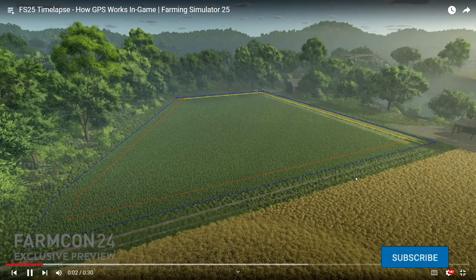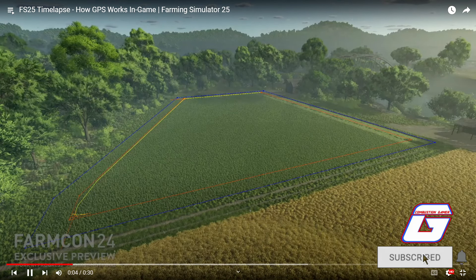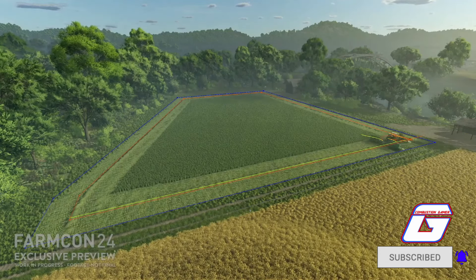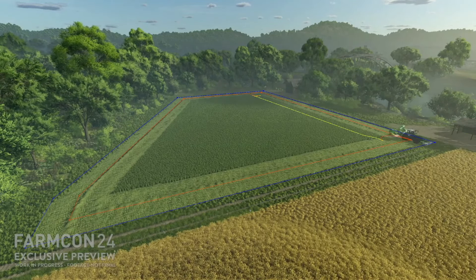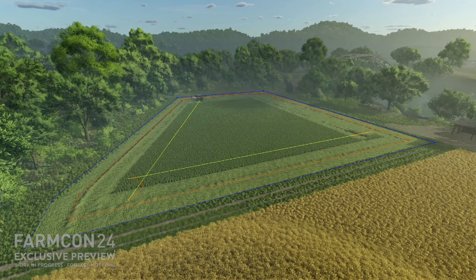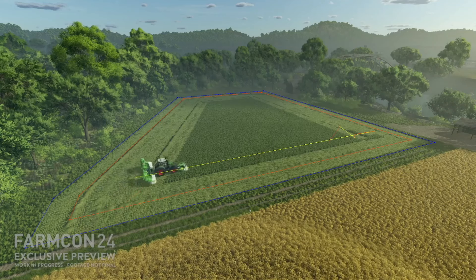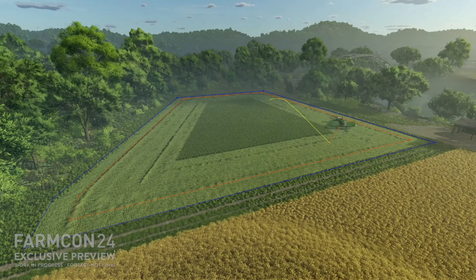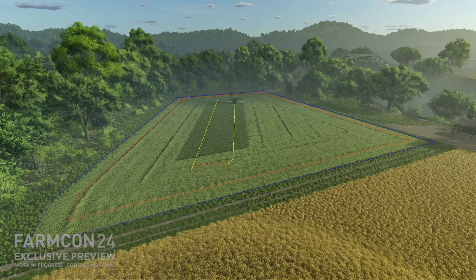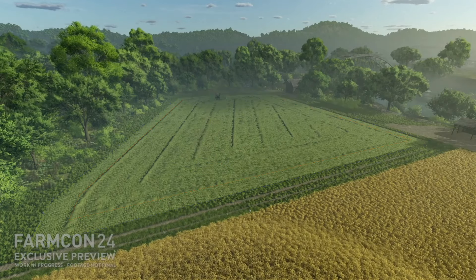Here we can see how GPS works for your worker - you can see how it's filling in by itself. What I can't tell is whether we're designing the GPS path ourselves or if the game itself figures out the GPS path for the field each time automatically. That's still unclear from what's shown.